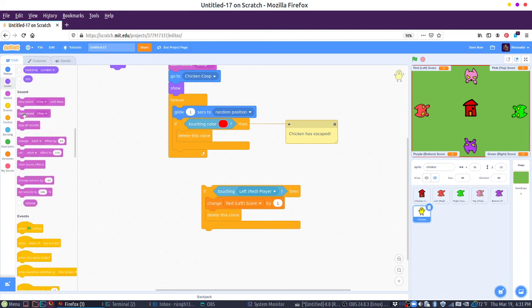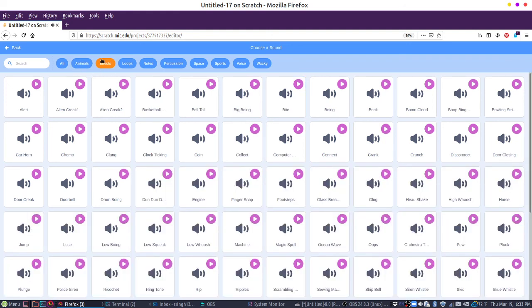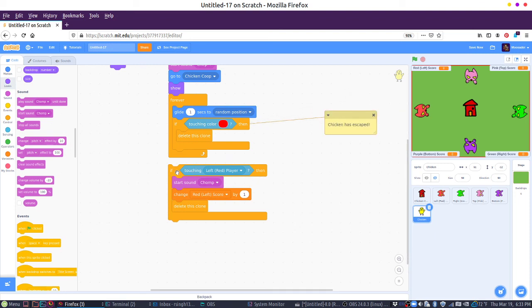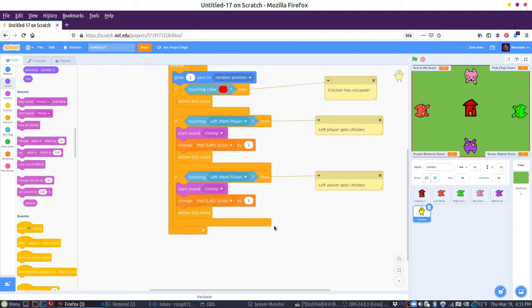So if the chick touches the left player, we're going to add one to the left player score, and we're going to delete this clone. I'm not saying the chicken is dead, but, you know. So we're also going to play a sound just so we can tell what happened. Let's look for another sound. We can play a cat sound. That sounded like someone barfing. Maybe the chomp sound — we'll play the chomp sound. So this is for one of the players. We'll add a comment: 'left player gets chicken.'